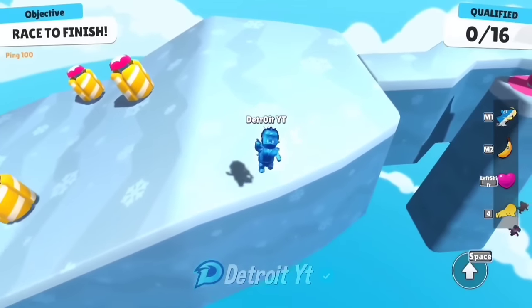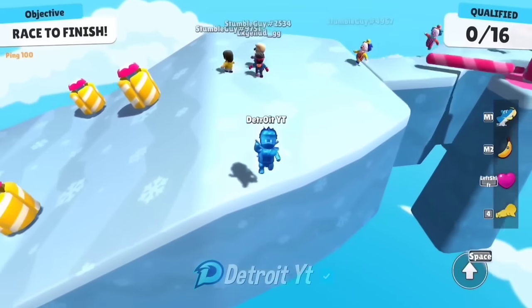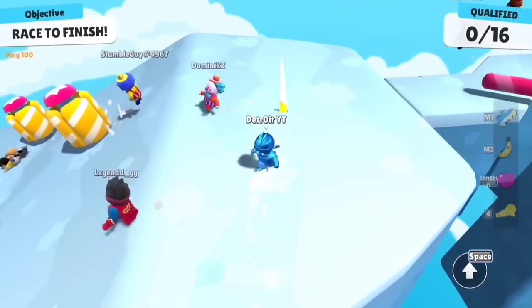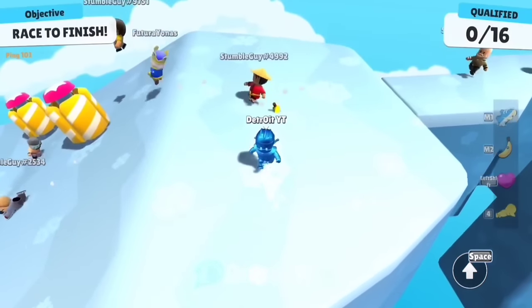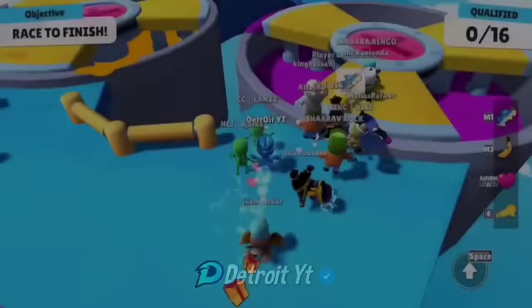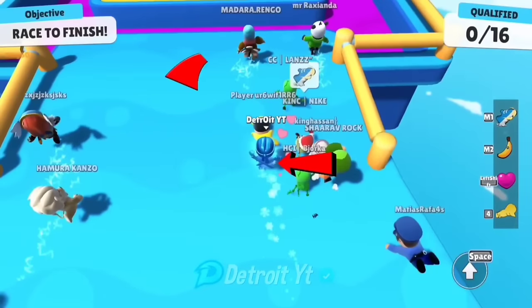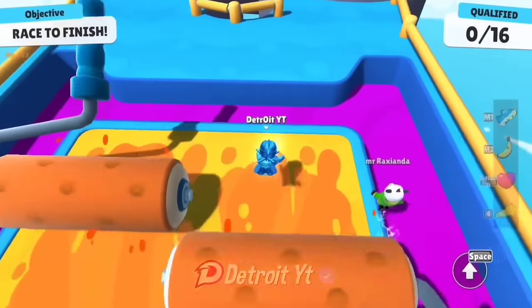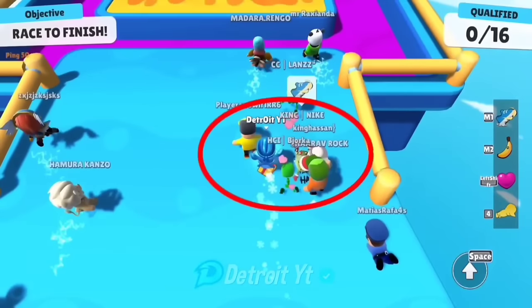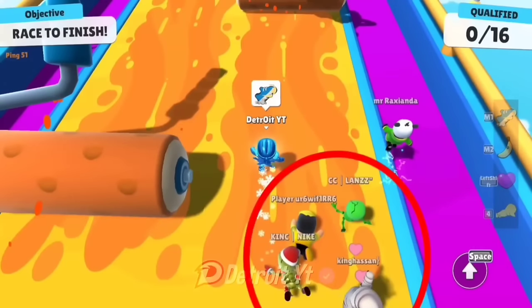This is a place in the Icy Height map where if you throw a banana emote, there is a 90% chance that players will hit it. Go ahead and do the kick emote by diving — this allows you to go very fast. As soon as I used the kick emote, all the people who were walking with me went behind me and one even fell down while jumping.